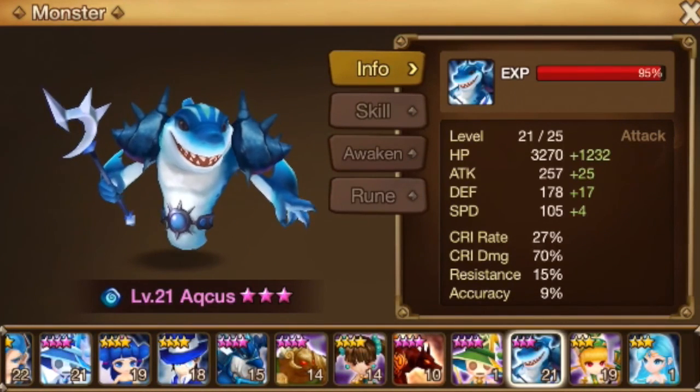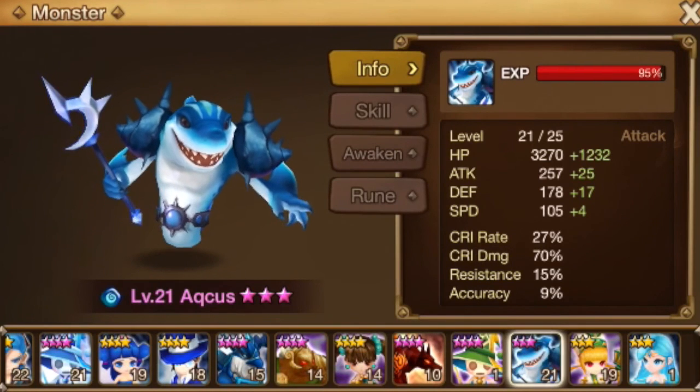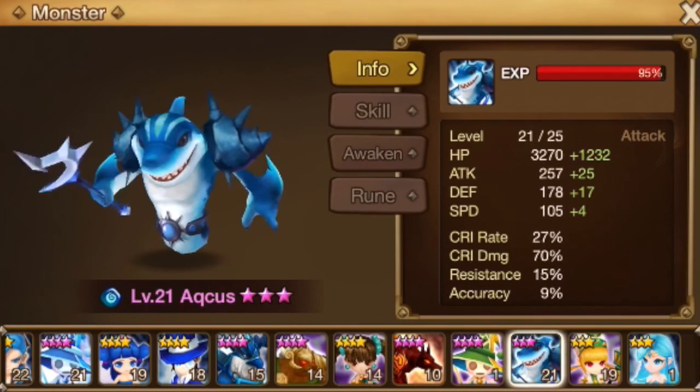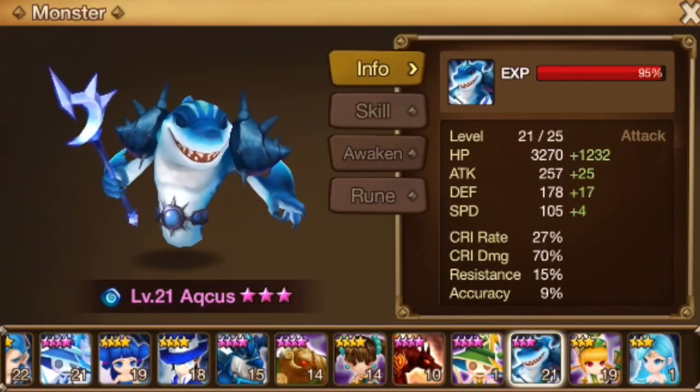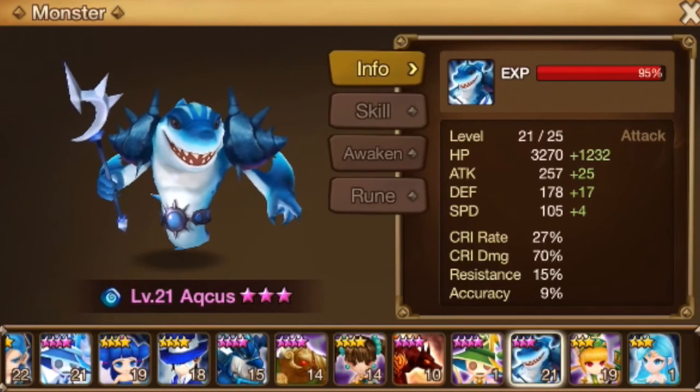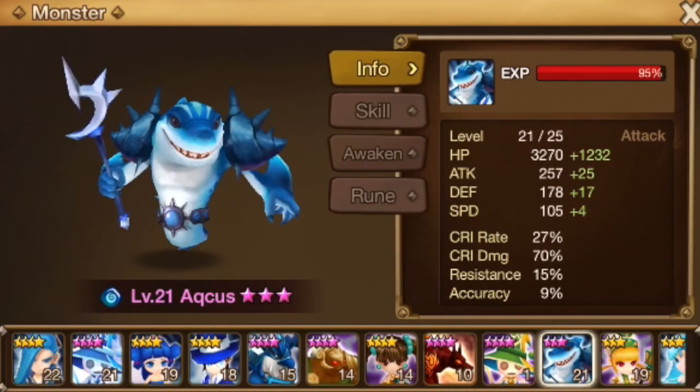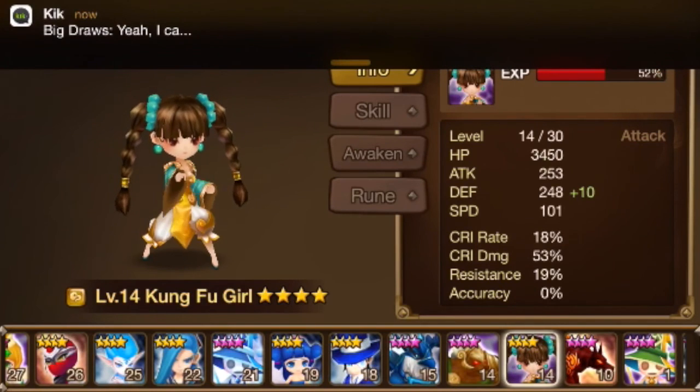Fire beast hunter — fusion material. Water charging shark is a potential hell farmer for Famine. If you're having trouble deciding who your farmer is going to be and you don't have any strong natural four-stars or natural five-stars, he is definitely a viable route to go. Wind floating hat is food.